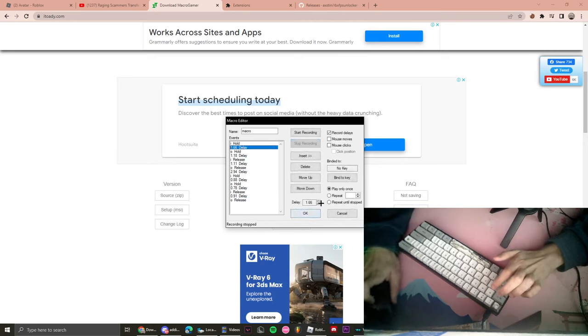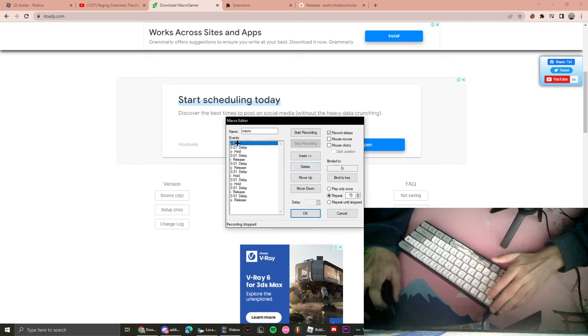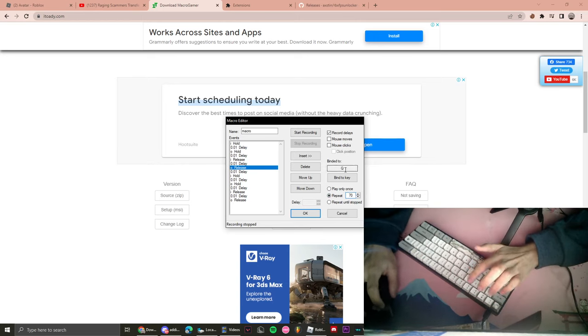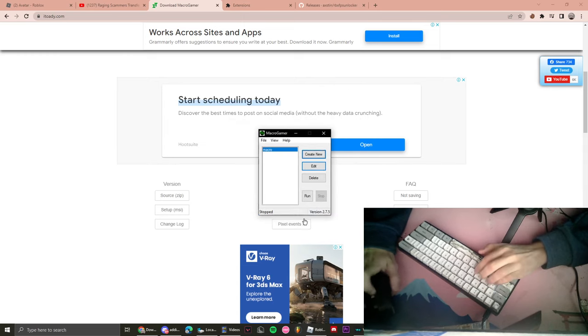Click 'Stop Recording'. Now you're gonna change all the delays to 0.1 — it's gonna take a while. Once you do that, press 'Repeat' and make it 70. Bind it to whatever key you want. I personally use Q because it's right next to W, A, S, D, so while you're playing you can just macro like that. Set it to Q, then press OK and run macro.